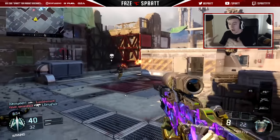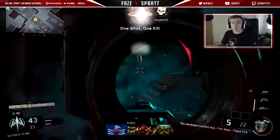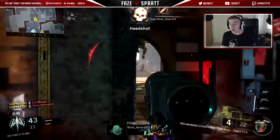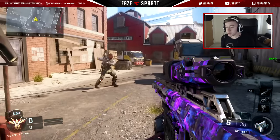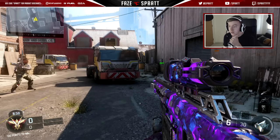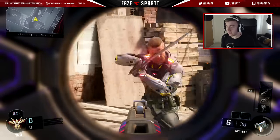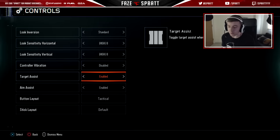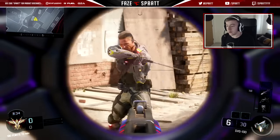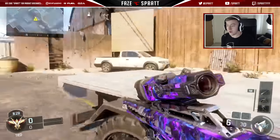Because it's so random that there is target assist on this bolt action, but not on the SVG and the Locus. So I'm going to go into a private match, show you guys what I mean by that, and then we've got some live gameplay to show it off a little bit more. Right now I've got an SVG and these two bolt action snipers don't have target assist on. So I'll show no difference on these two, and then we'll swap to the RSA.